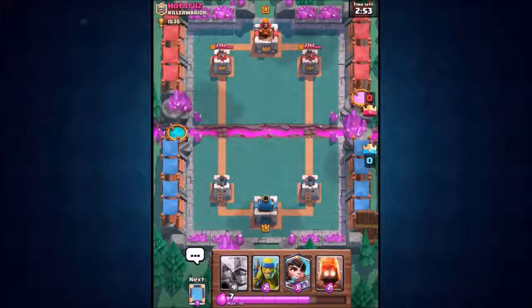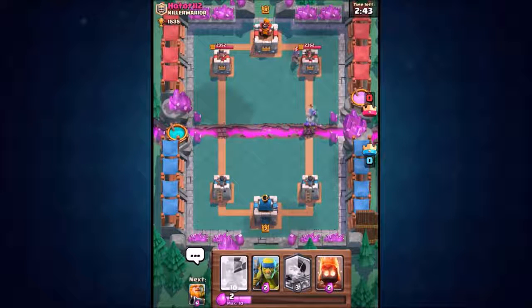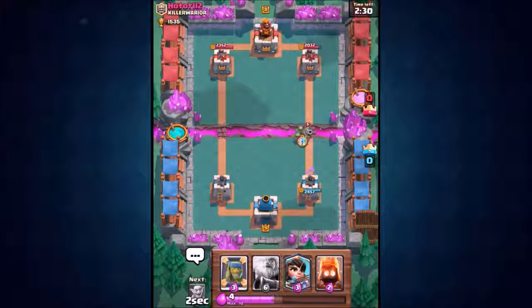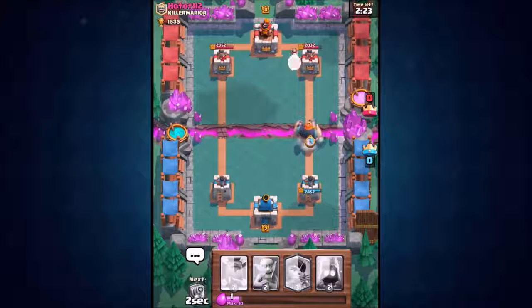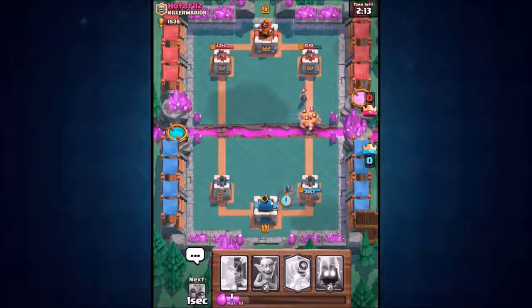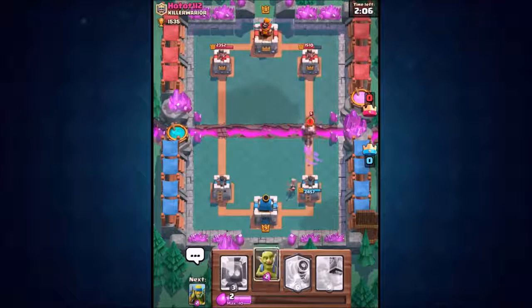You've seen both the cheapest and most expensive attacks — which did the better job? I'm going straight in with the three musketeers. He managed to survive the defense — not a bad job. We drop in spear goblins as distraction for the musketeer. Royal giant goes in — he sends in barbarians. Princess goes in for splash damage, and fire spirits absolutely wipe out those barbarians in seconds.